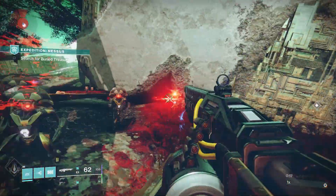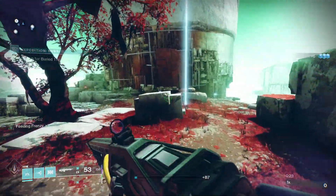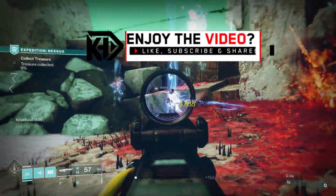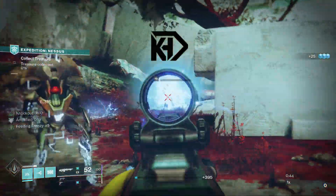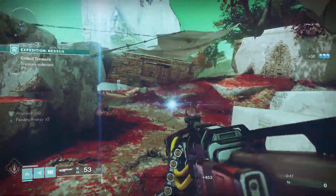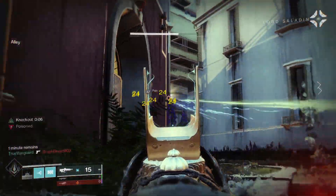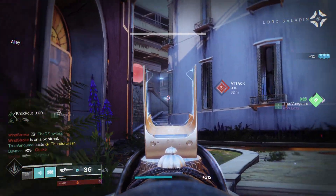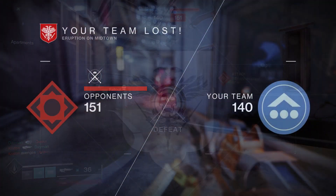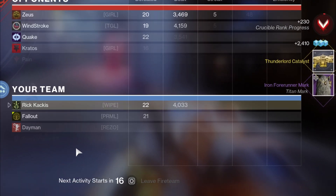What is up guys, it's your boy Rick Kakis and today I finally got the brand new exotic catalyst added to Destiny 2 within Season of Plunder — the catalyst for the Thunderlord exotic machine gun. You can acquire this catalyst through a variety of activities: it drops from the end of strikes, crucible matches, and even gambit. I got it from Iron Banner, in a lobby full of other streamers and YouTubers, and we finally had enough streamer loot in one lobby to make this catalyst drop for me.